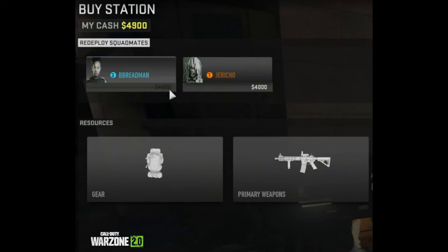Now if you would like to redeploy a fallen teammate, you will be able to for $4,000, and only if your teammate has lost their fight in the Gulag. You will see them displayed above gear and primary weapon options.